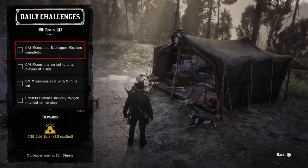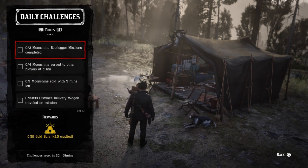Alright, that's it for the general challenges. Now let's go to the roles. First up: three moonshine bootlegger missions completed. That's simple — go to Maggie and start a bootlegger mission, or you can find them in the world such as roadblocks.